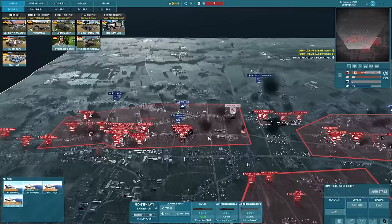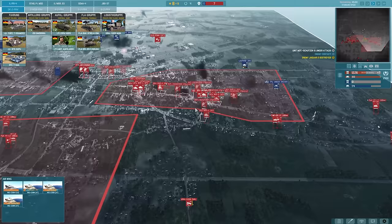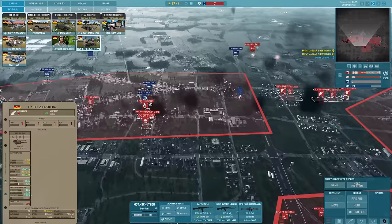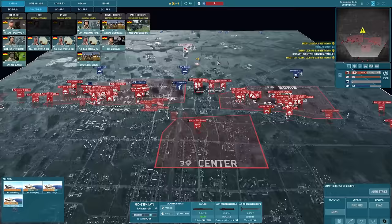What spacebar does is whenever something dies on the right-hand side, if you press spacebar it will just take you to exactly where it died. That's why sometimes the camera will just fly across to a different part of the map. I'm smashing the AT gun in the middle - that's working out very nicely. They're really not using much infantry at all, and that's allowing my infantry to get a lot of kills. I will want to back ourselves up here a little bit.